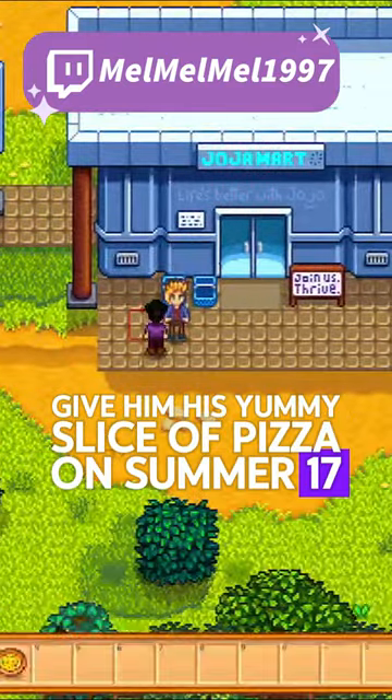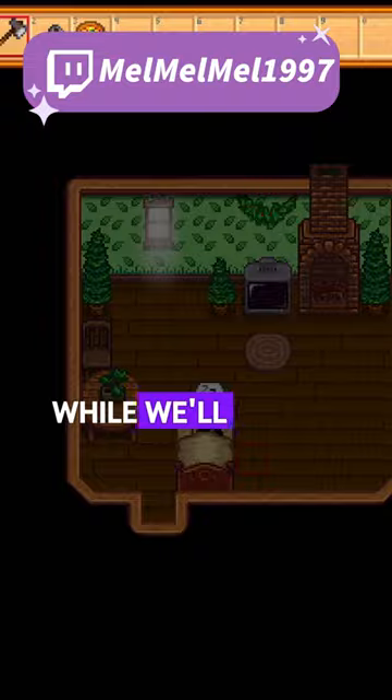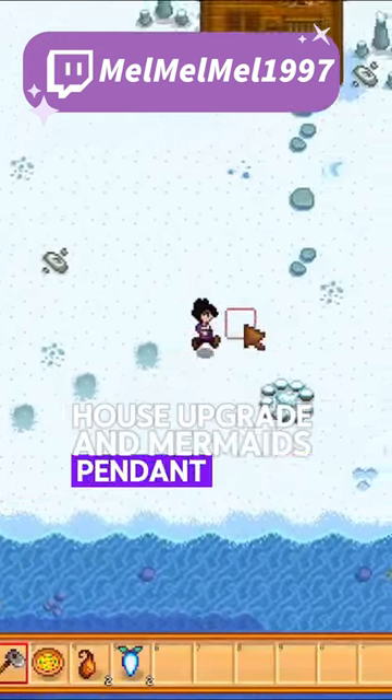Give him his yummy slice of pizza on summer 17, then sleep until winter while we'll winter forage farm for pizza, house upgrade, and mermaid's pendant money.